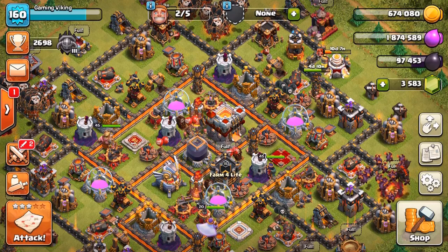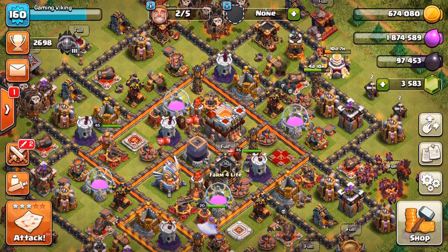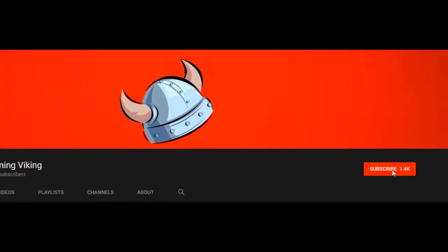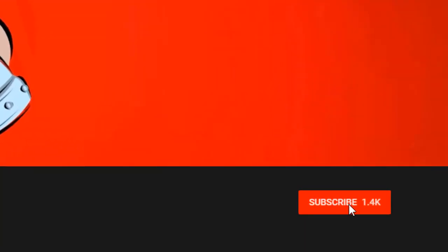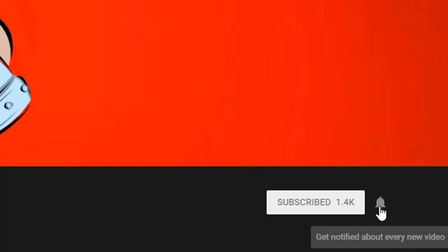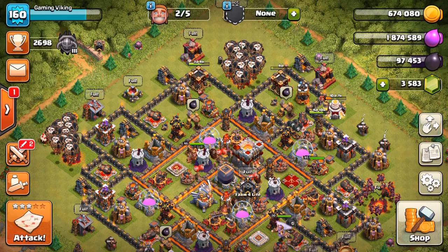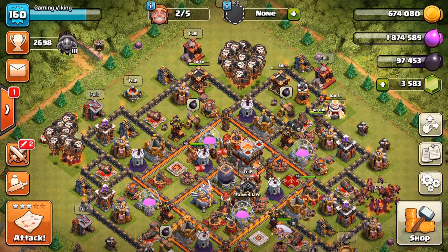I did some amazing mass dragon raids and I'm gonna show you guys one of them later in this video. But first we're gonna check out the lava loonion. As you can see, we've done quite a bit of progress on our base — our arch tower is still going up to level 14, so we need one more level to max it out. We've got a few level 15s right here, two of them.